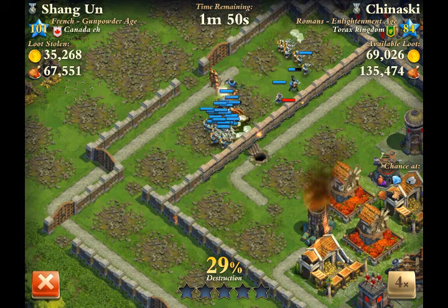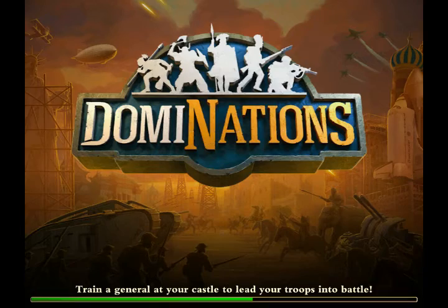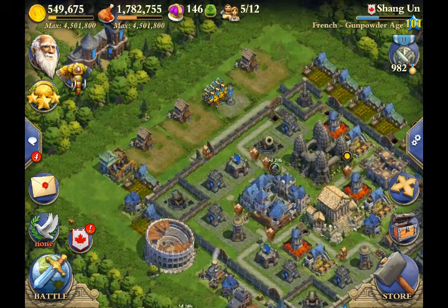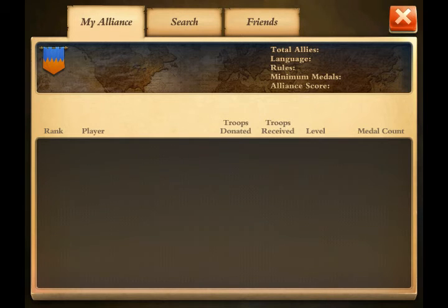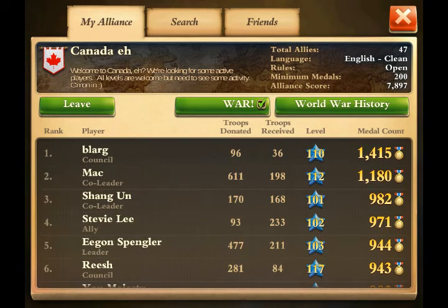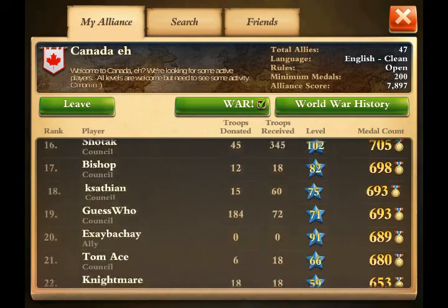Now I'm going to quickly talk about how to properly manage a clan. I've been managing this clan for about four months and we are at about an 80% win percentage right now - we're really solid. The first thing you have to be checking constantly is the donated and received amounts. Whether people have donated or received doesn't really matter - it's whether they're active.